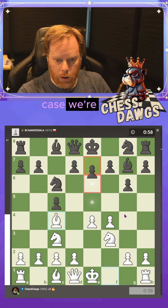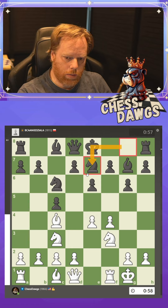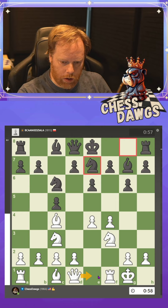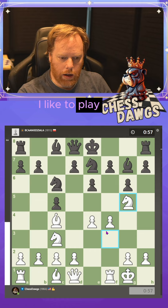In this particular case, we're going to look at e6. We castle, and when the knight jumps out here and they're prepping to push, the normal move here is to go here — but sometimes I like to play knight to g5.